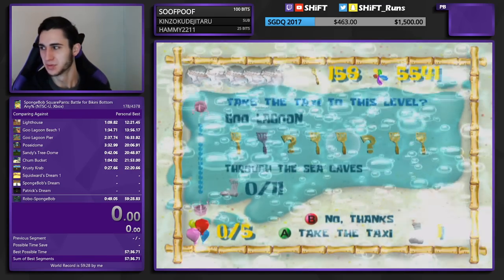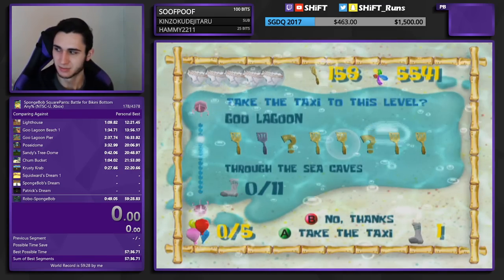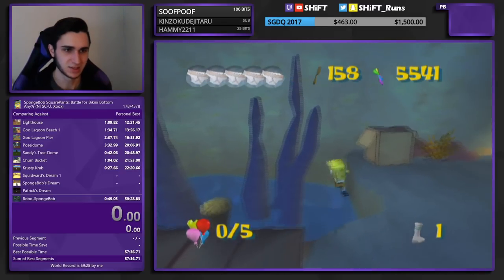What I just tried to do there was a bubble bowl boost but I got pseudo RNG'd so it didn't work. I'll explain that later, but we're going to do some tricks in the sea caves now.